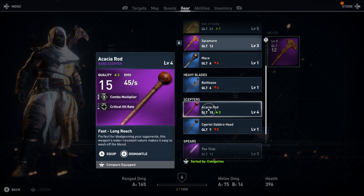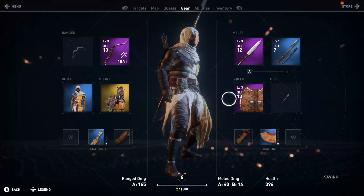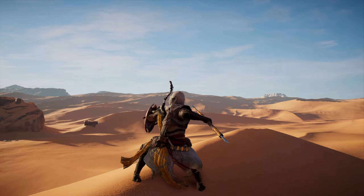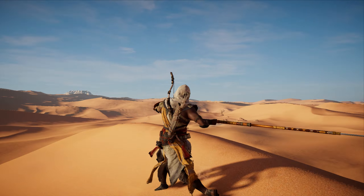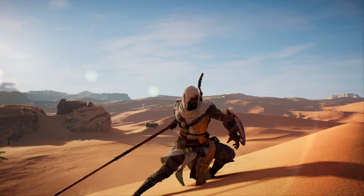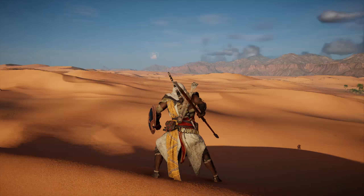Now I'm going to show you guys the weapons that you can get from the Ubisoft Club. The first one is the Trial, which is a rare spear. I personally don't like spears that much in Assassin's Creed Origins, although I'm sure this would come in handy to anyone that does enjoy using them. They have a long reach and quite a large swiping distance, and obviously it's a rare weapon.